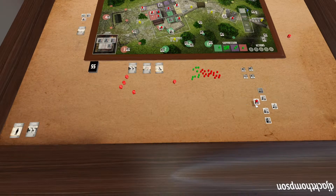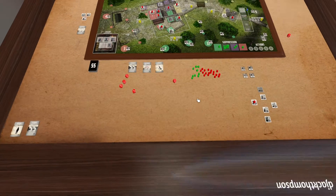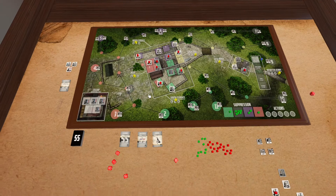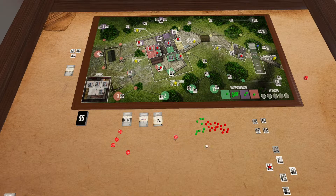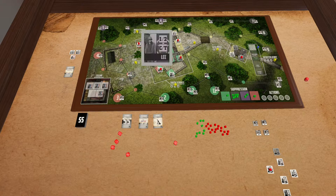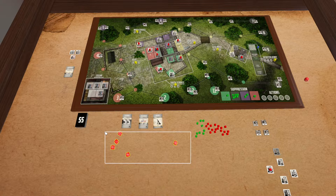Any defender that's suppressed and gets suppressed again is treated as a casualty. Then we go to purple: one, two, three, four, five, six, seven, eight, nine. We roll for location — four — which is here. I don't even have nine dice, so I'll just roll these five first. Plenty of successes — so another casualty.